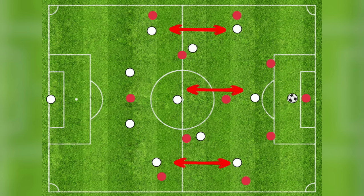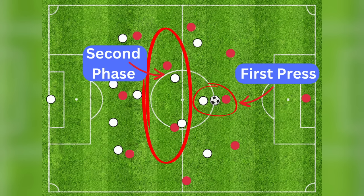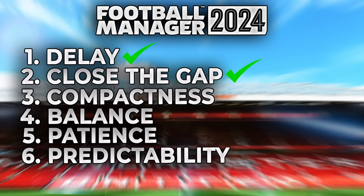Number two is closing the gap — reducing the space behind the press. If your front players are pressing to win the ball back, you do not want a massive gap behind them because that's where opponents can tear you apart. The reference is always the ball — the nearest player presses, but the next in line is key: they need to cover the player going to the ball and make sure passing lanes aren't available.